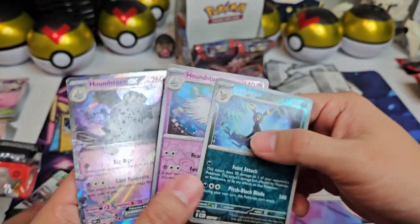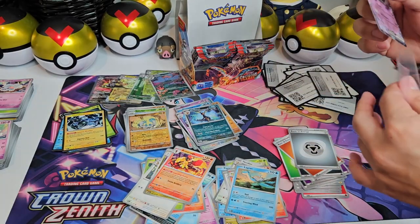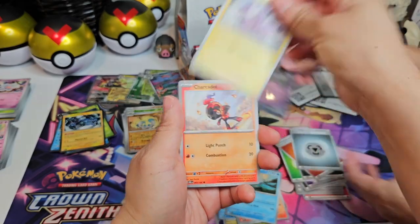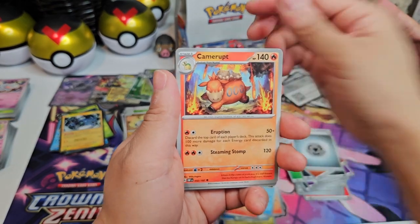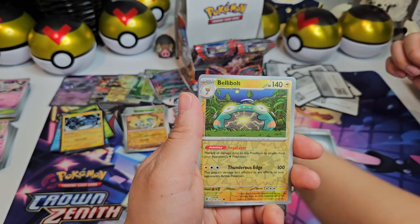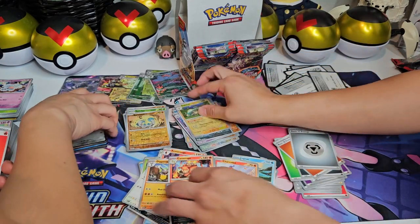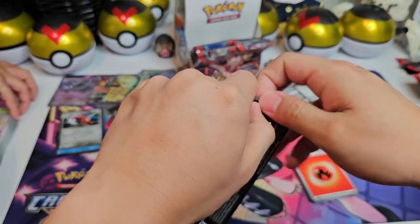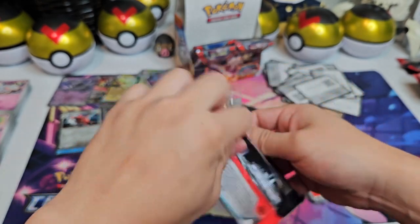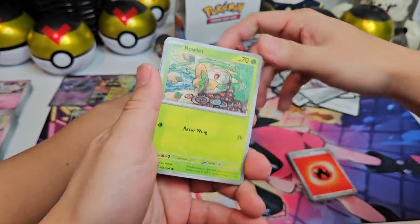Okay, so we got a Houndstone EX. I'll sleeve that while you open yours. So you have two from your side now — two from my side, yep. So we have three EXs, two special illustrations. Can we add to that? Nope, it's a Scovillain again. Alright, let's clear this out. We still have a few packs left on both of our sides. Charizard's coming — one of the Charizards are coming. We're going to get one of the Charizards. Probably another Scovillain. Probably another three Scovillains.